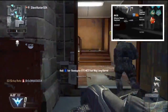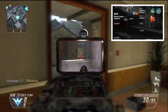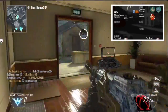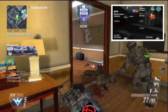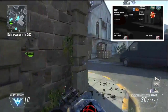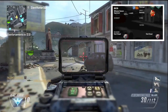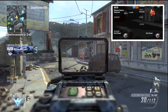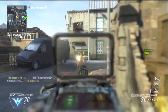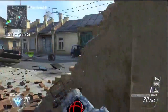Right now you can see my perk setup: Hardline, Ghost, Toughness, Scavenger, Dexterity, and two attachments on my first gun. I have no secondary weapon and no third attachment — it's just the way you see it. My killstreak setup is an AGR, which I've recently fallen in luck with similarly to the Warthog, Orbital VSAT, and Lodestar. Those last two are basically default at this point.